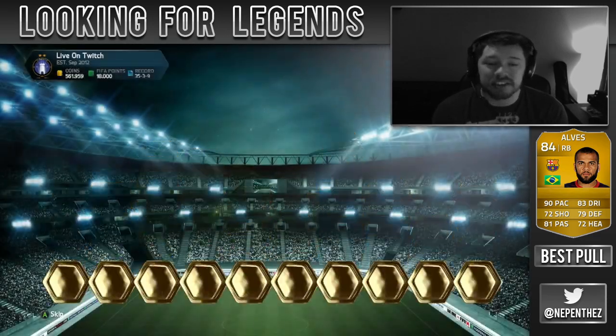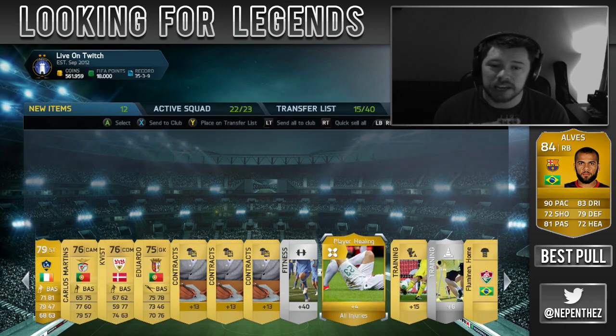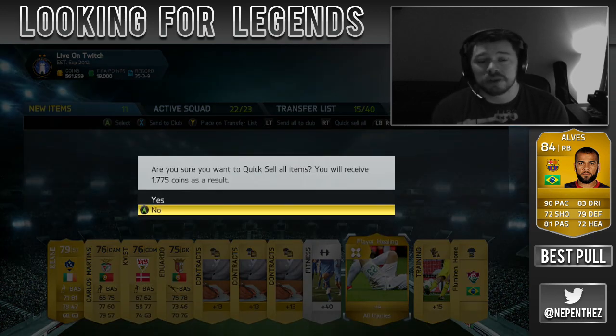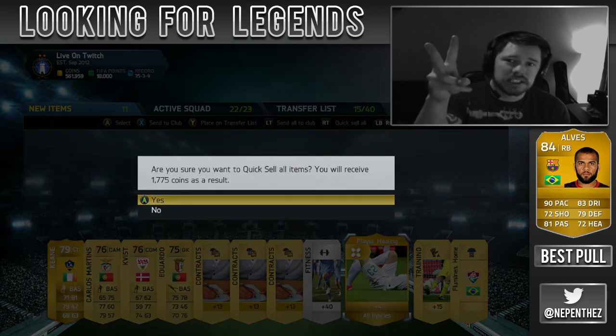Anyway guys, this is the end of the video and another poor pack opening. The best player I think we got was Alaba, and Sturridge also sells for a bit. If you could leave a like on the video, that'd be awesome. Thank you guys as always very much for watching and I will see you next time. Peace.